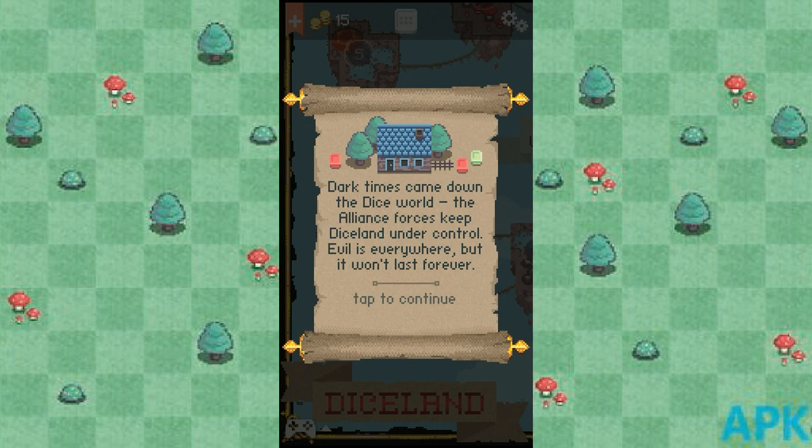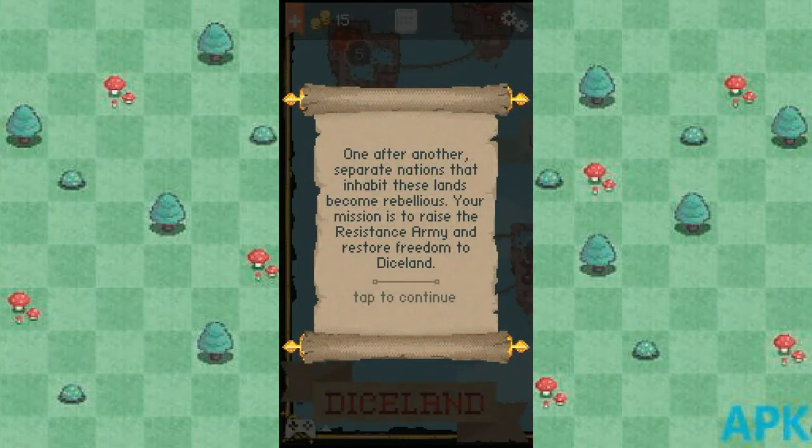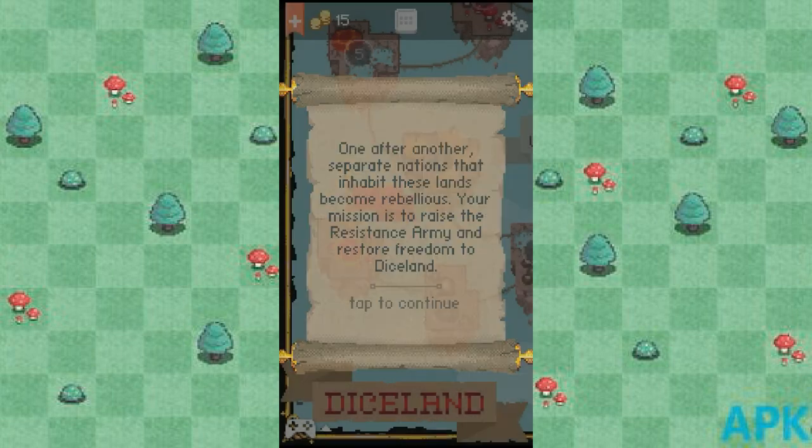Dark times came down to the dice world. The Alliance forces keep Diceland under control — evil is everywhere, but it won't last forever. One after another, separate nations that inhabit these lands become rebellious. Your mission is to raise the resistance army and restore freedom to Diceland.